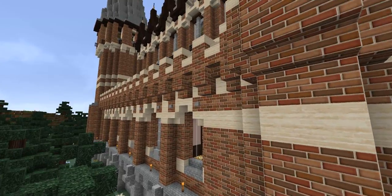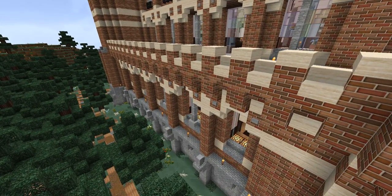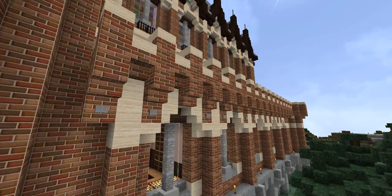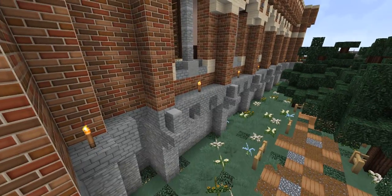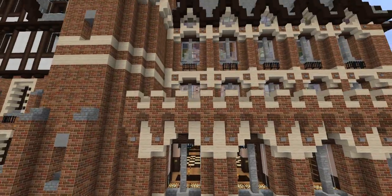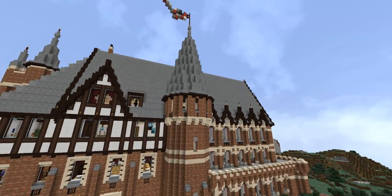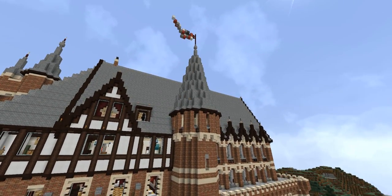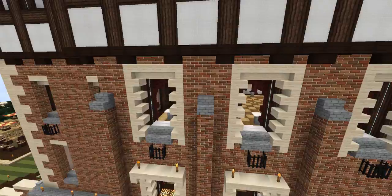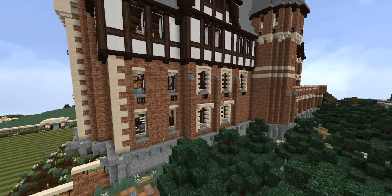This balcony uses a castle style with all the details you can see. More windows over here — this is the library. Love this library; we'll see that on the interior, which will probably take two more videos to cover. Here's another one of those turrets — it's the biggest one with a gigantic roof. On this side of the castle it starts using a Tudor style with wood and white wool that blends in really nicely with the brick and sandstone.